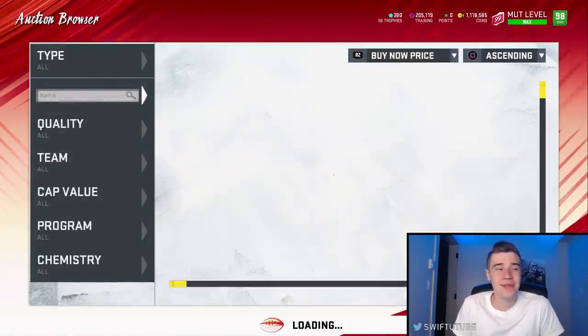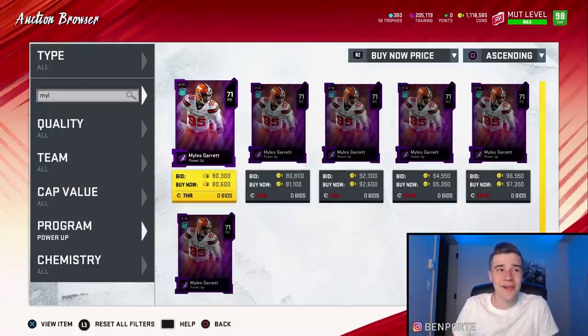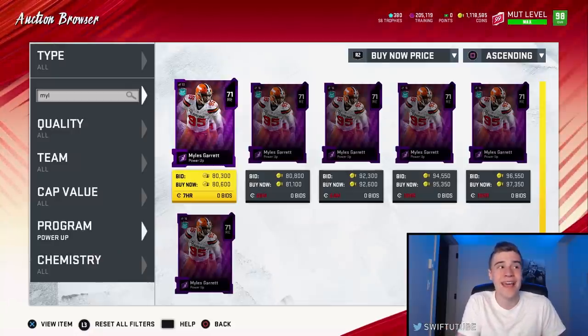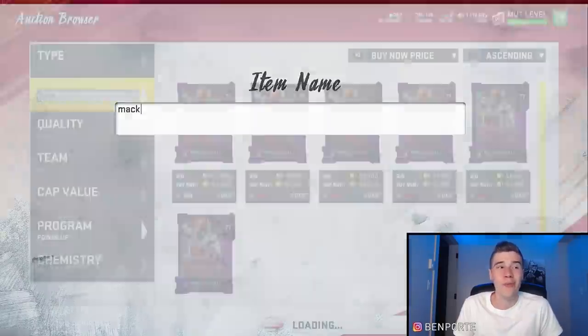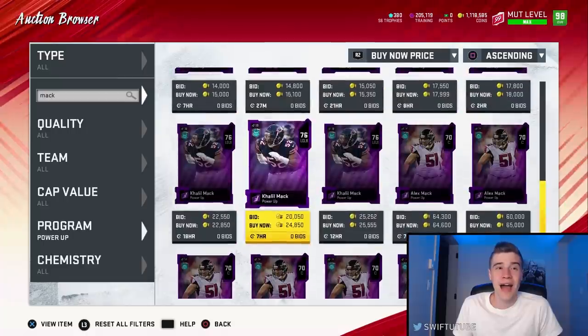You'll be surprised when you see how much these are going for. Miles Garrett is selling for a price of 80,000 coins, and all I have to do to get him is literally play about 10 minutes of solo challenges — that's almost 100,000 coins in 10 minutes. Next up, the Alex Mack is selling for a price of 65,000 coins. I'll also get into how you could do this on side accounts as well, because it's almost worth it.